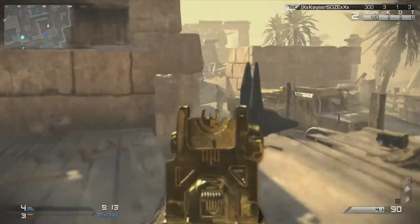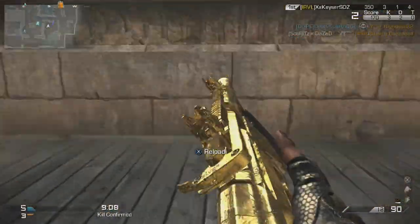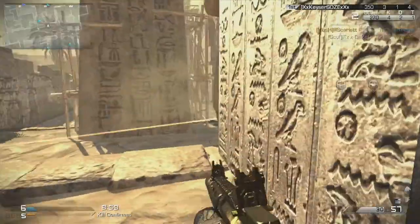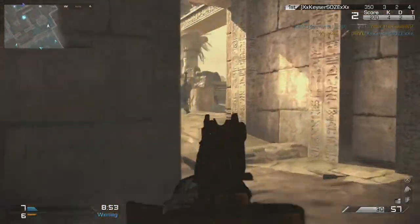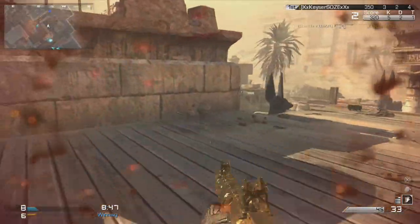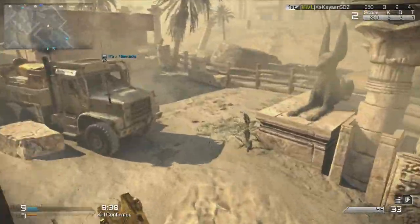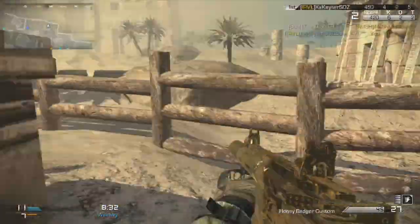I did the challenge on the Devastation map pack — I got a chem on Getaway, I chemmed Ruins, I chemmed Collision, but I did not chem Behemoth. I didn't like that map at all. Slight of Hand was super tight and I just did not like it. I guess I failed that challenge, but the challenge is on again — let's see if I can chem all these maps.